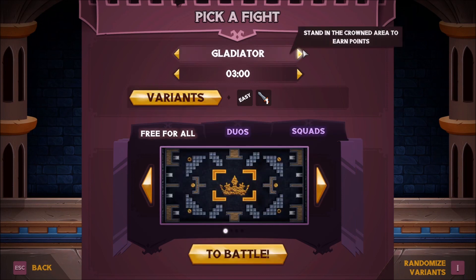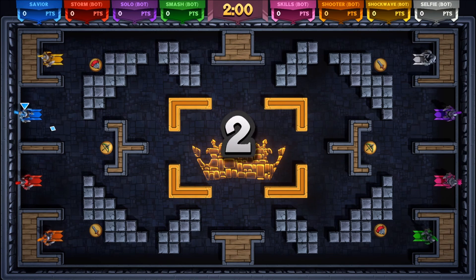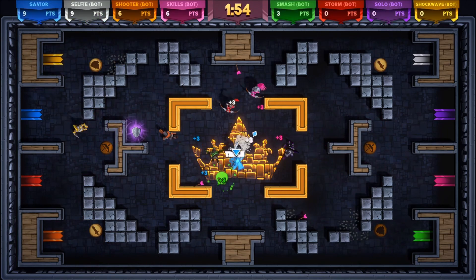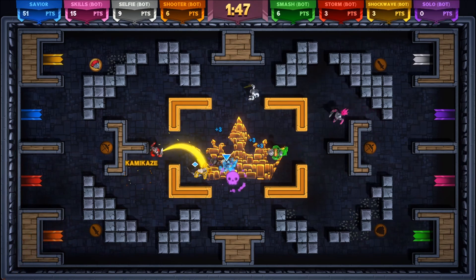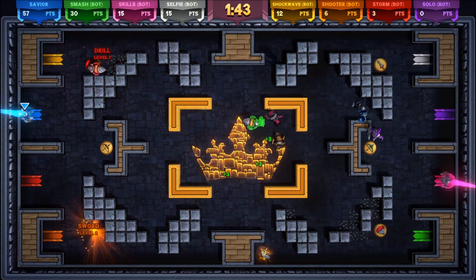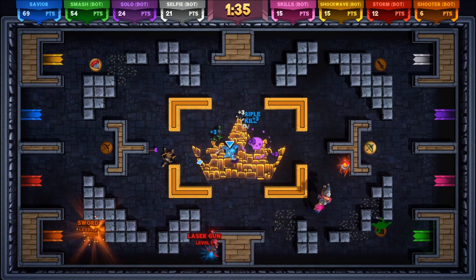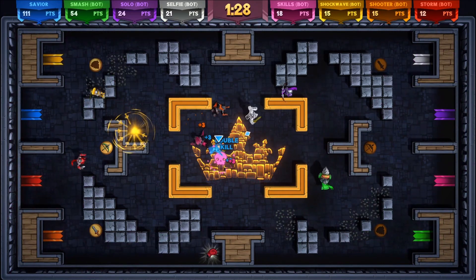Gladiator: stand in the crowned area to earn points. So it's kind of like a king of the hill kind of thing. Free for all — oh gosh, this is going to be a nightmare. I have enough trouble trying to kill four on the enemy team, and now I've got seven others that want to kill me too. Let's just hope for the best here. Alright, that was a quick kill for yellow. We're in the middle, I'm earning points. Oh yeah, this is going to be easy — sure, we'll go with that. Me and my rinky-dink sword. I spoke too soon. Just when I think I'm doing well, my body goes ragdolling across the map. What a spectacular death. We've got over a hundred points. We're doing fairly well.